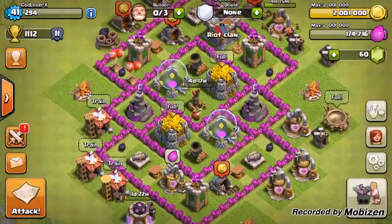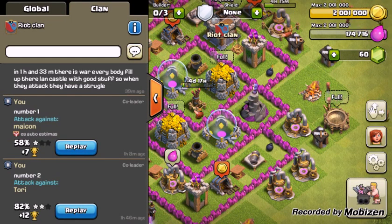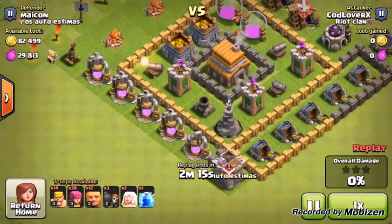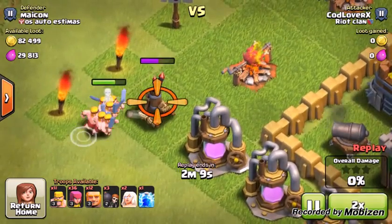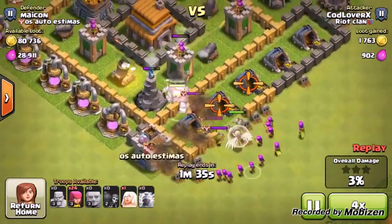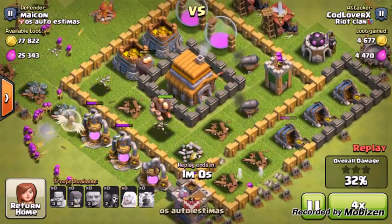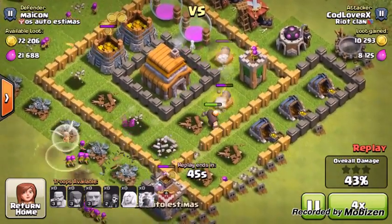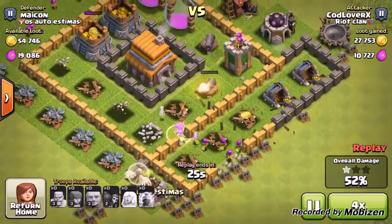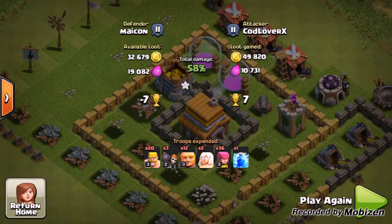Coming in at number 1 is probably the best attack strategy for Town Hall 6, and let me give you a hint — it's not Barching at all. Because I go on YouTube and it says best attack strategies for Town Hall 6 and I see Barching, so I wanted to show something different. It is the Giant Healer. I put my Barbarians down to take out the Air Defense, deploy the Healer, speed it up to 4x. Archers take out the rest. I put in my Giants — took out the Mortar, Archer Tower, and Cannon. Healers weren't great in this raid — they were healing the wrong troops, killing Archers instead. We do get a 1-star and a lot of loot.